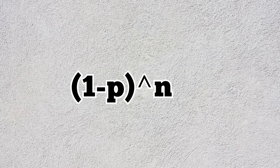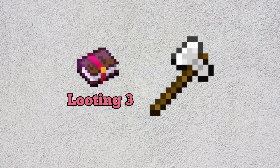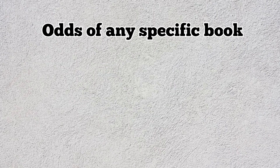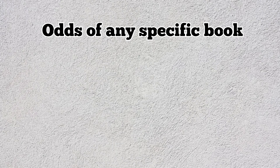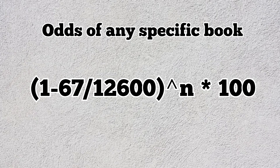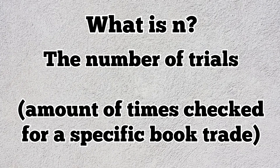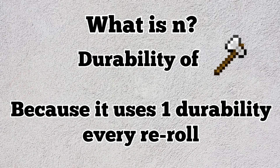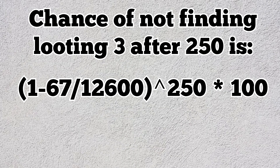The formula is a summation of the odds of getting a success on trial one, plus trial two, three, four, and so on, up to whatever number of trials you've done. Let's put this in the context of not getting a Looting III book by the time you've gone through a whole iron axe. The odds per reroll are 0.53%, or 67 out of 12,600. We write (1 − 67/12600)^n × 100, where n is the durability of an iron axe: exactly 250. That gives us the chance of NOT finding Looting III after 250 rerolls.